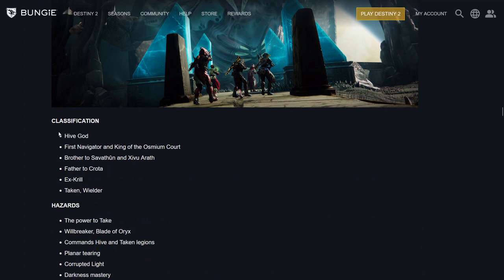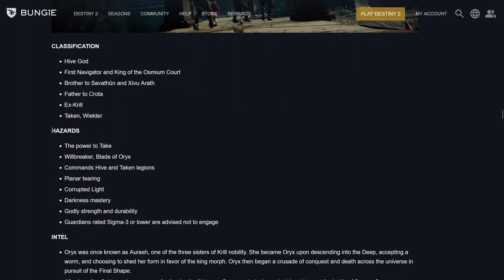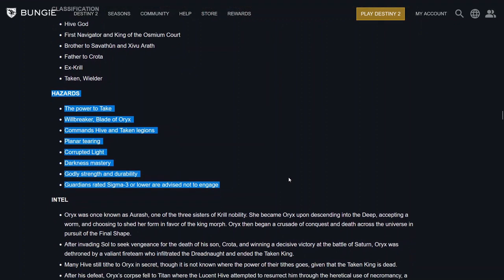Take a look at the classification: Hive God, First Navigator and King of the Osmium Court, Brother to Savathûn and Xivu Arath, Father to Crota, Ex-Krill, Taken Wielder. Hazards include: The Power to Take, Will Breaker, Blade of Oryx, Commands Hive and Taken Legions, Planar Tearing, Corrupted Light, Darkness Mastery, Godly Strength and Durability. Guardians rated Sigma 3 or lower are advised not to engage.